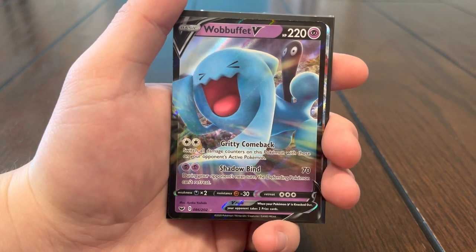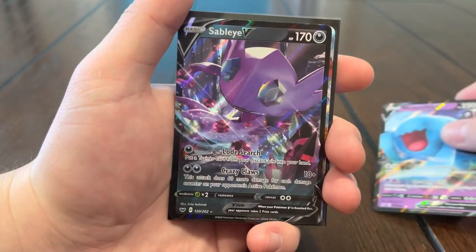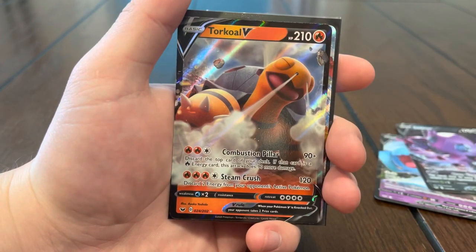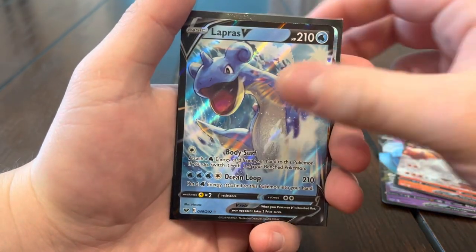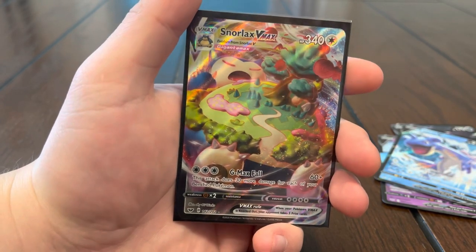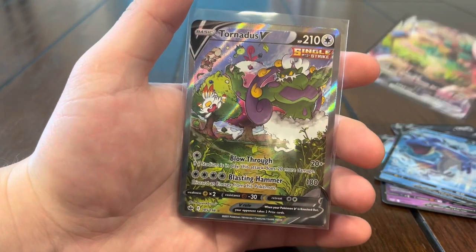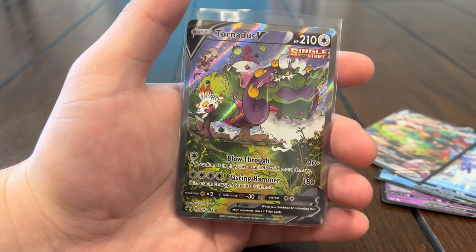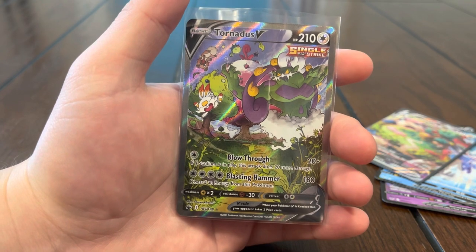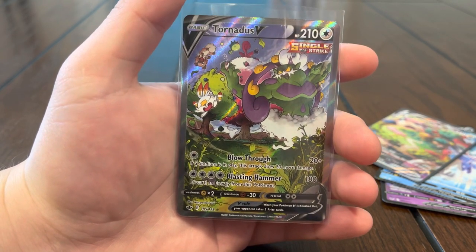Alright guys, so here's the recap of the video. We ended up pulling some cards we did not have, so that's pretty good. We got Wabuffet V, Sableye V, Torqueo V, Lapras V — we did get a Snorlax VMAX and that card is pretty sick, so we're happy with that. Don't forget about the giveaway — all you have to do to enter is like this video, comment on this video, and of course be subscribed to the channel. That's gonna be it for this video — if you guys enjoyed it please like, subscribe, and comment, and we'll see you guys in the next one!